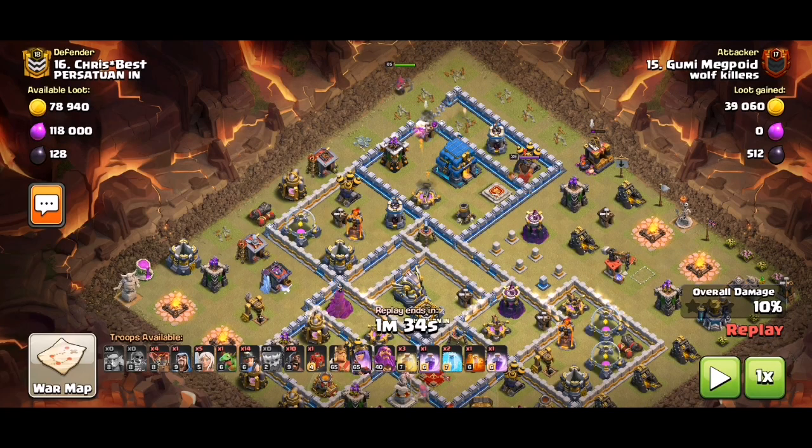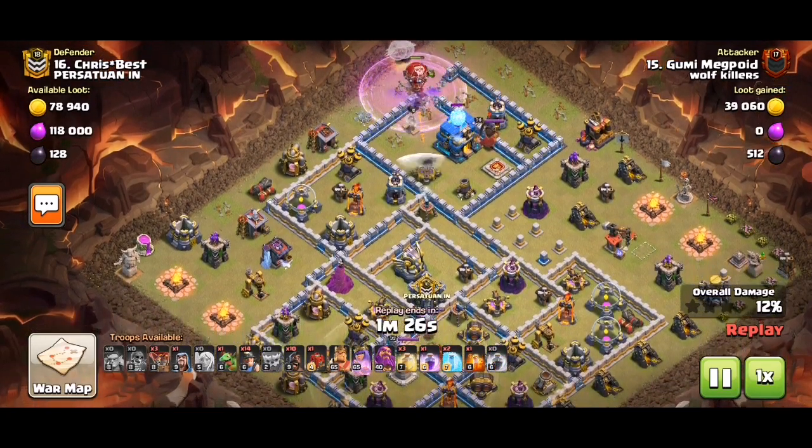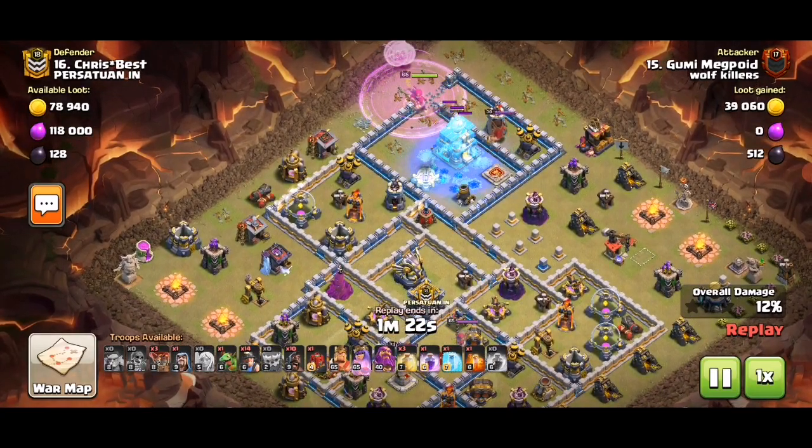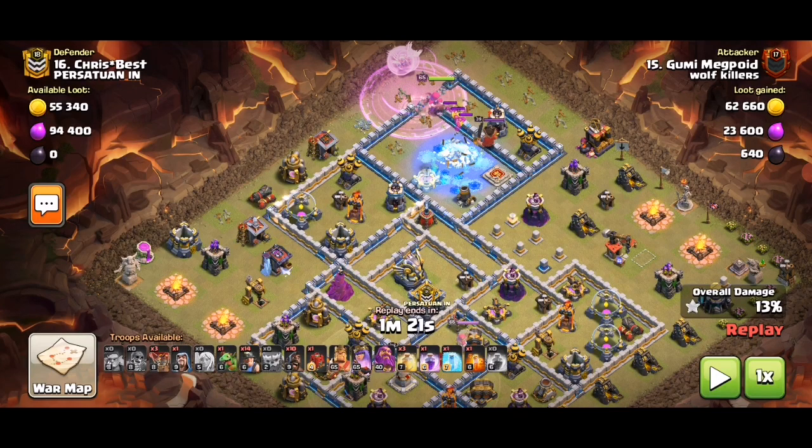The yeti and the wizard were there to make a funnel. We also had two sneaky goblins on the left storage. The idea was to use the hybrid on the solar space.